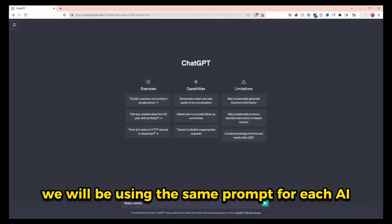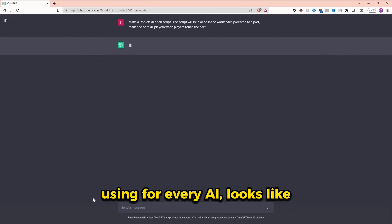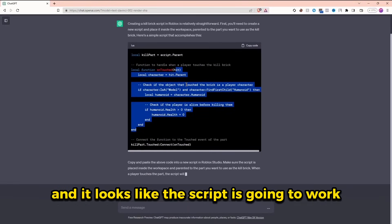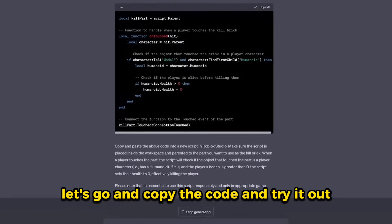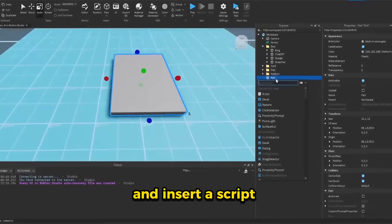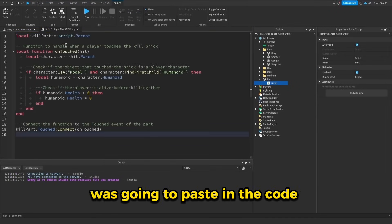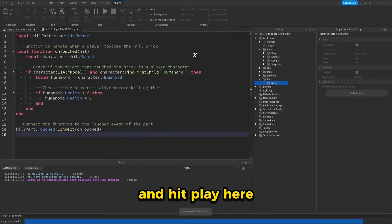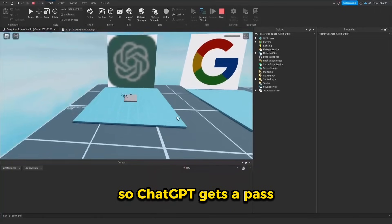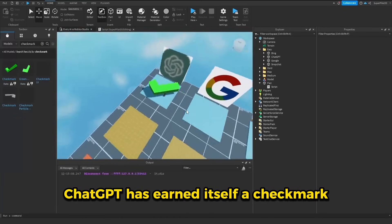We will be using the same prompt for each AI. Looks like ChatGPT is off to a strong start, and it looks like this script is going to work. Let's go ahead and copy the code and try it out. So let's create our part, change up the size, and insert a script. Let's paste in the code and hit play. Let's see if this part kills us — and it does kill us, so ChatGPT gets a pass. ChatGPT has earned itself a checkmark.